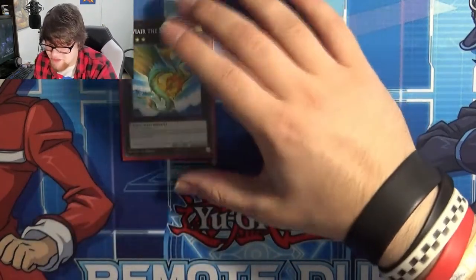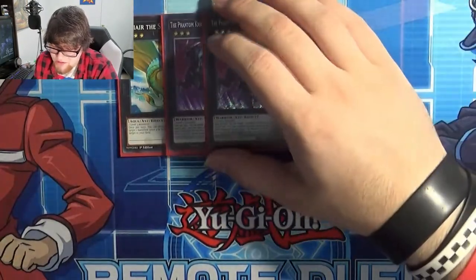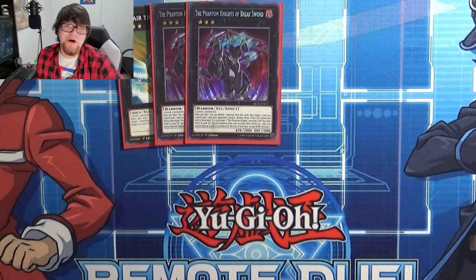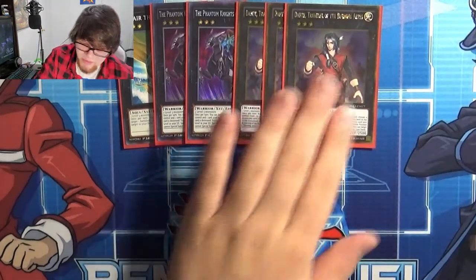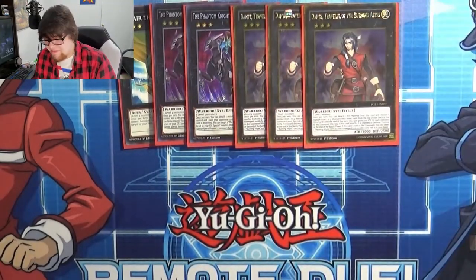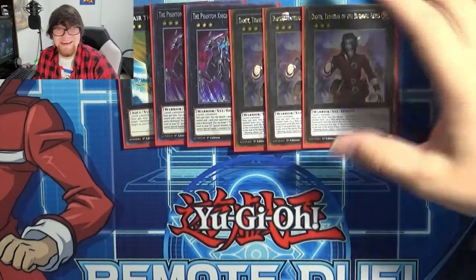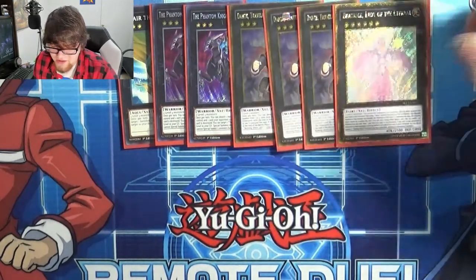In the extra deck: one Leviair to recover banished monsters, though she doesn't go into it much — it's just been in there. Two Phantom Knight's Breaksword, which is useful for outs and recovering Phantom Knights while enabling rank 4s and further extension. Triple Dante, the Traveler of the Burning Abyss — standard for Burning Abyss, he mills 3, gets big, attacks and swaps to defense mode. One Lady Labrynth because you can rank Dante up into her, and she can dump any card from the deck to the grave on the next turn. One Virgil — discard and draw, not very good. One Dante Pilgrim, summoned off Lady B, a little intense to deal with.